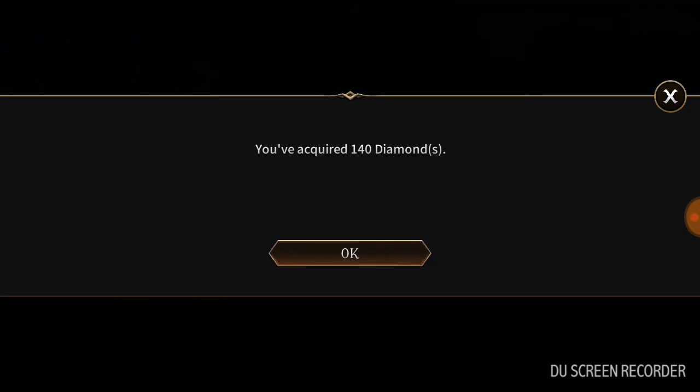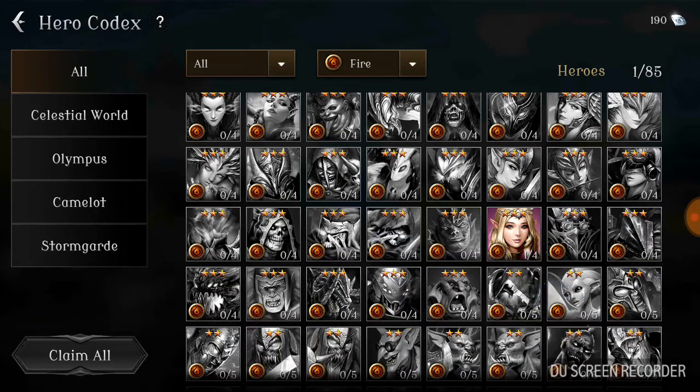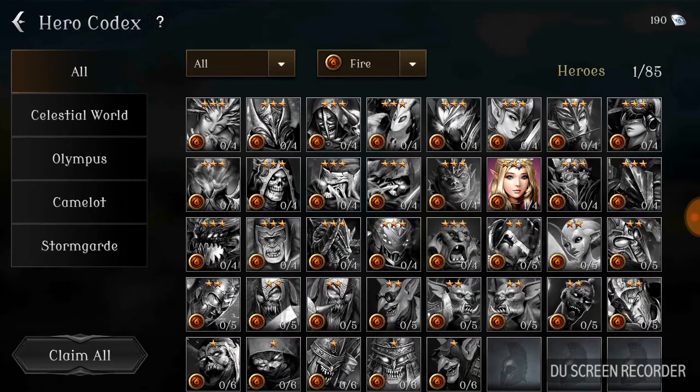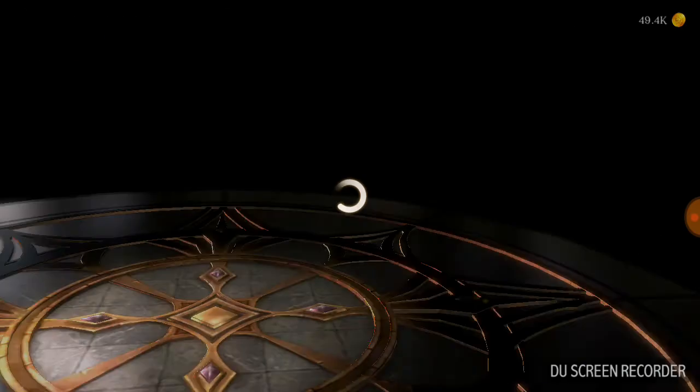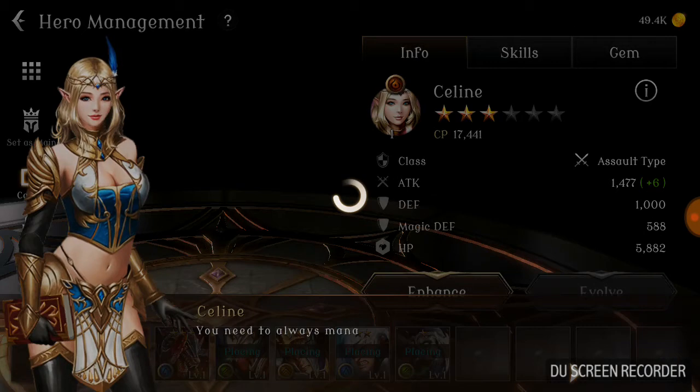I want to go to my defense formation. Let's go to heroes. We got Celine the three-star placed in formation. I want to view the details and figure out formations — hopefully remove somebody or place somebody. I'm going to set the one with the most damage as the main. This game has such high graphics.